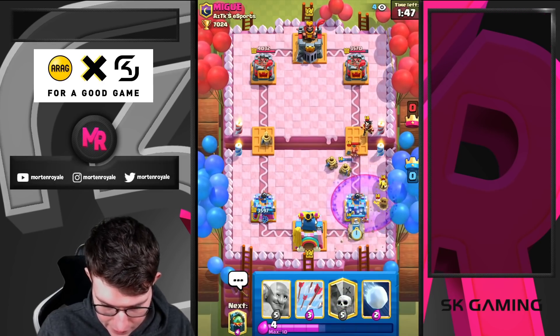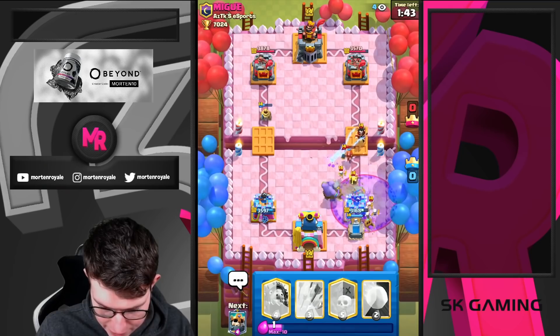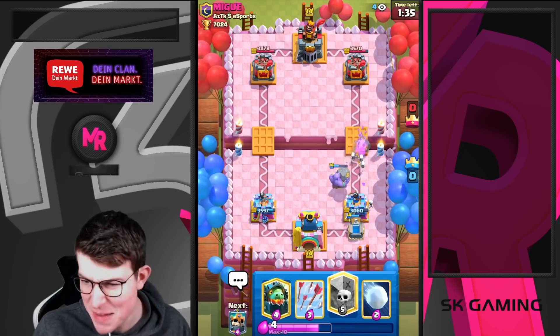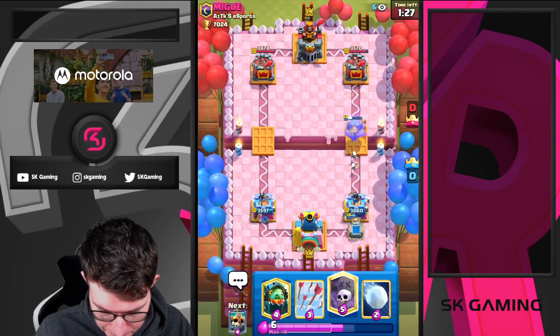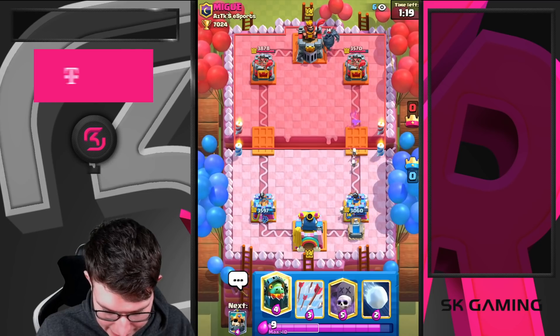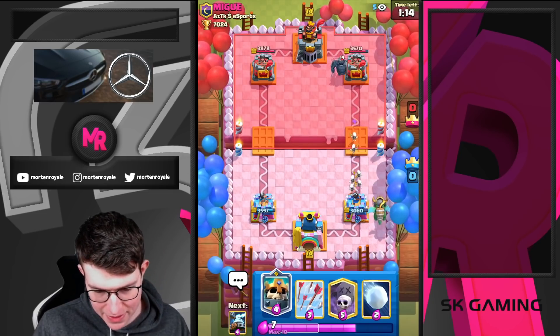I'm still a bit frustrated about the earlier Bowler misclick. The argument clicked on the left side — I think it would have done a really great job on the right. Just got destroyed by Inferno D. But still fine. He goes Pekka in the back this time. I'm just going to go for my Inferno Drain here. No Bowler in cycle — I think he might have Fireball, so if I go in with Zappies... I'm going for an early Skelly King here.